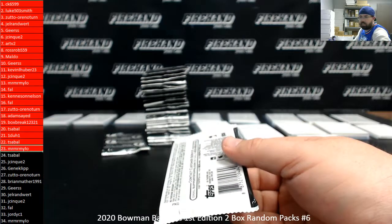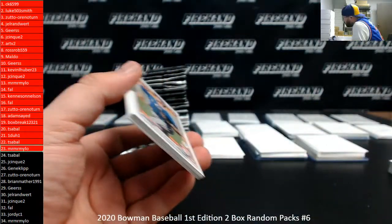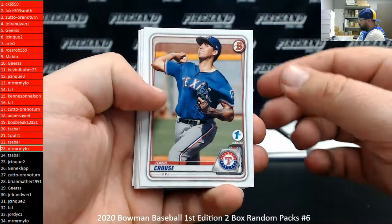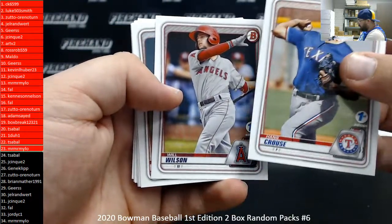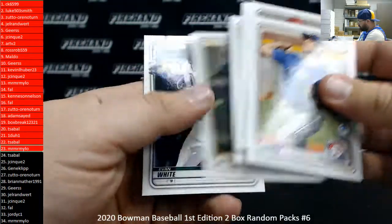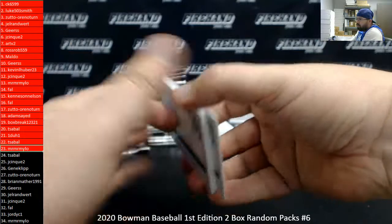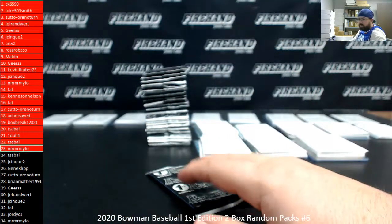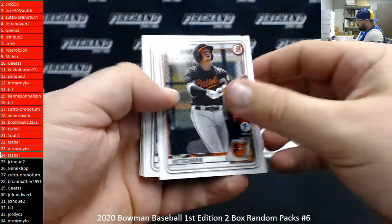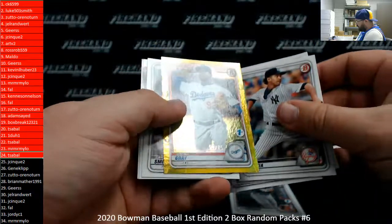Pack 23, Mr. Milo. Ron, are you familiar with the link on the forum that lets you guys know what breaks ship on each shipping day? If you aren't familiar with that, you really ought to get in there and make sure you have that link saved to your bookmarks. Pack 24, T-Sable. There's Adley. Got a yellow Josiah Grade 75.